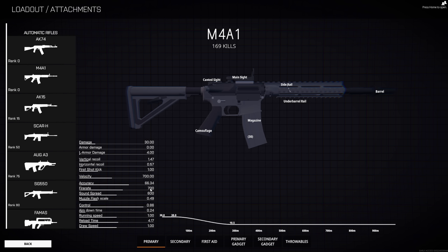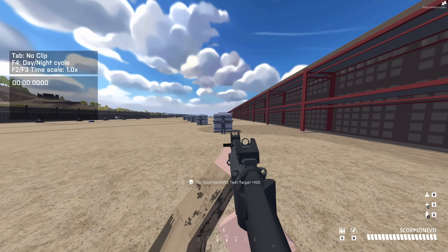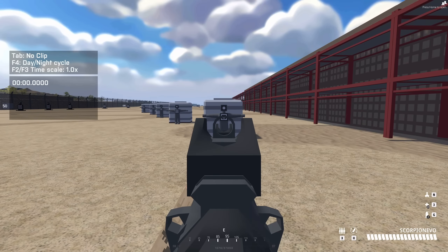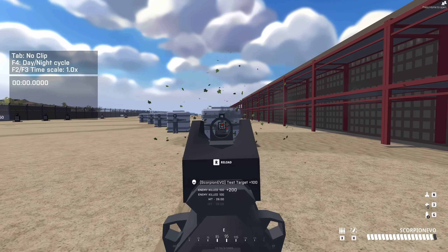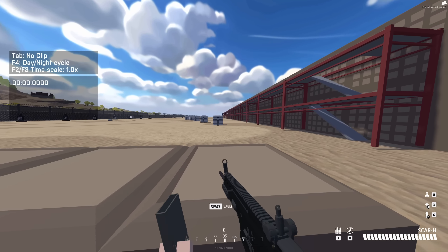Next, you have your fire rate. That one's pretty simple — it's just how fast the gun will shoot. A good example of this will actually be the Scorpion Evo. The Scorpion Evo has a fire rate of 1,200, which is one of the fastest in the game. Compare the Scorpion to one of the slower fire rate guns in the game, the Scar-H.